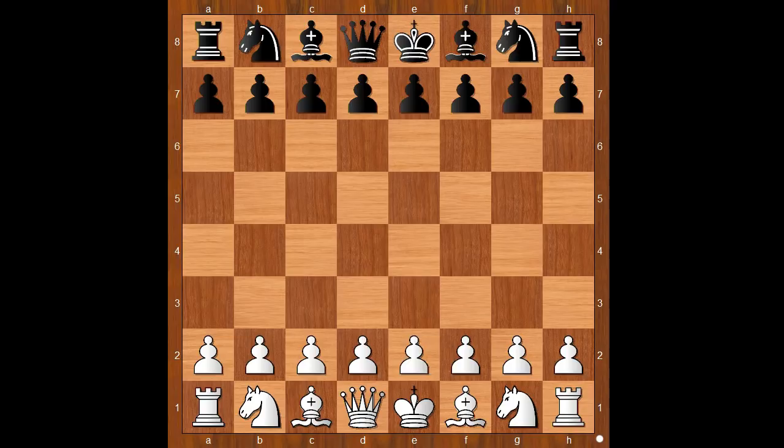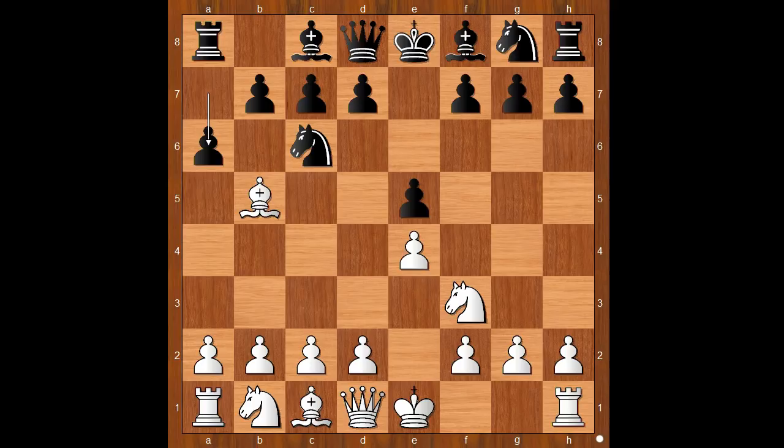Zoltan Almasi had the white pieces and he started with e4. Ivan Sokolov played e5, Nf3, Nc6, Bb5 — the Spanish Game — a6, the most played move, Ba4, Nf6.